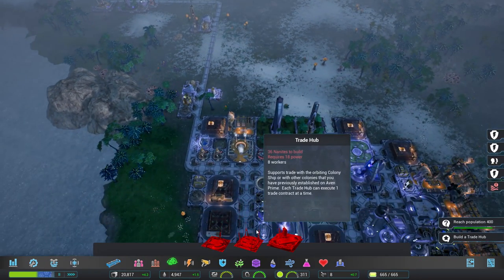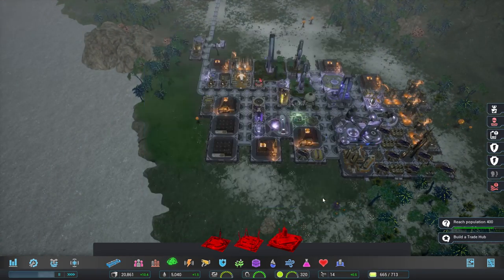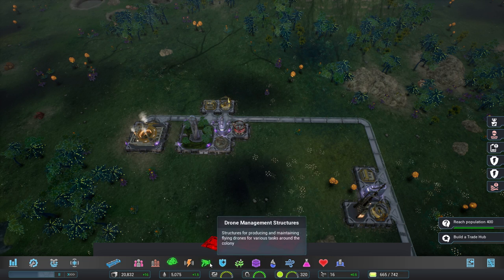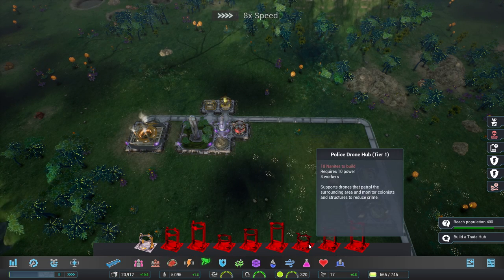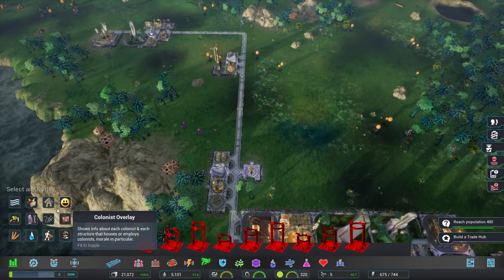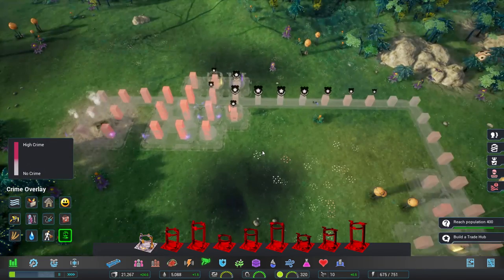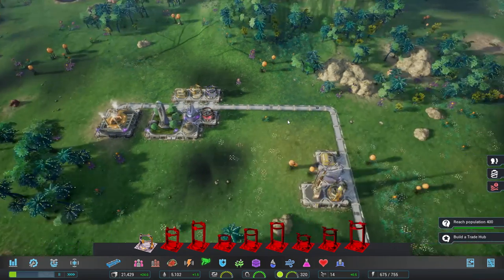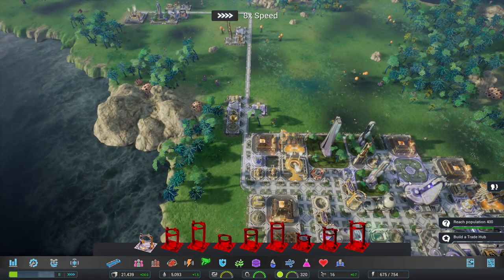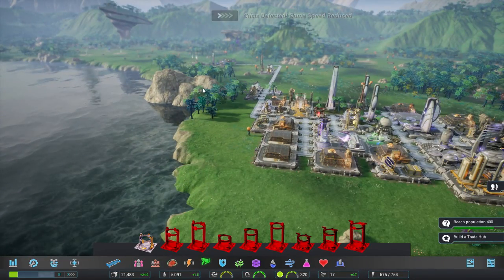Whilst starting to build out in this direction towards the other hub - high crime, where? The area I don't have a police station. Let me fix that as soon as I can. We need 18 nanites - here we go, sorry everyone! Around this particularly nasty area I'll be upgrading that as well. Plague spores are almost a non-issue at this point because they love going to one particular spot - we've got a measure of control over them.